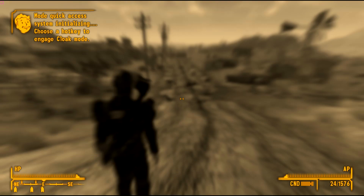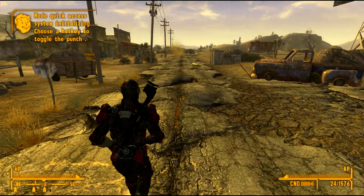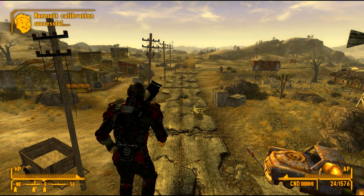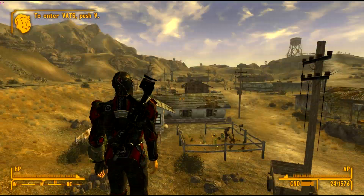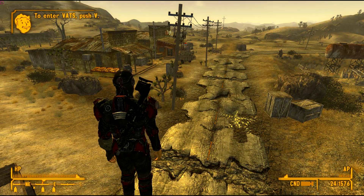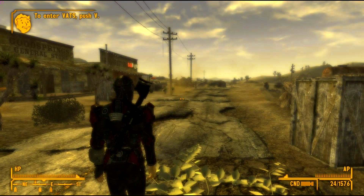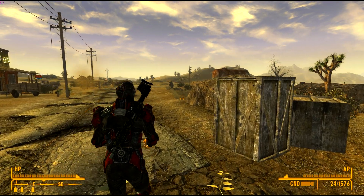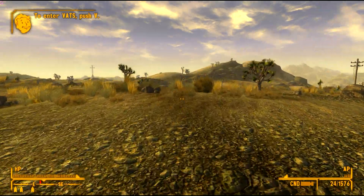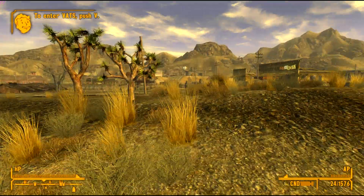So we're going to go ahead and exit this now. You're going to see — nanosuit ready. A lot of the things you can do actually use AP. You can see maximum strength and then jump — look how high you jump! You do use AP to do this, which is absolutely incredible. We've got speed on now, so press O — you can see we already go faster, but hold O and you go really fast. It does drain AP to sprint, just like in Crysis. Those are our limitations.